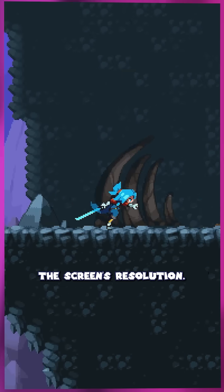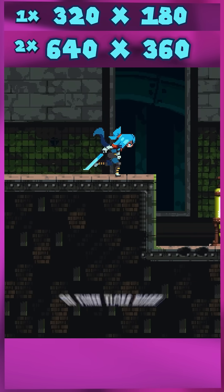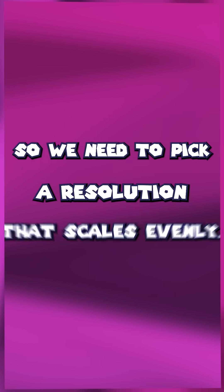Instead, we have to render the game at a smaller resolution and scale it up to match the screen's resolution. But pixel art only scales nicely with whole numbers. You can make it two times bigger or three times bigger, but you should avoid making it like 2.4 times bigger. So we need to pick a resolution that scales evenly.